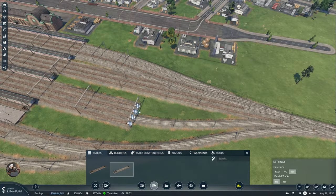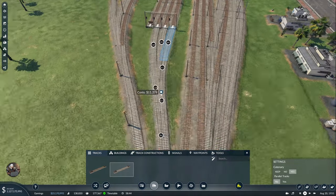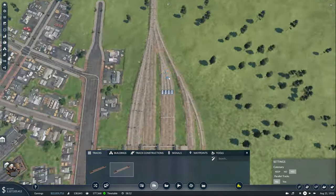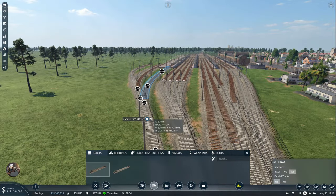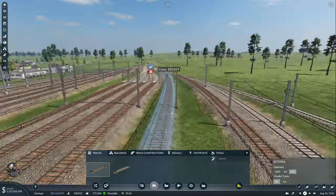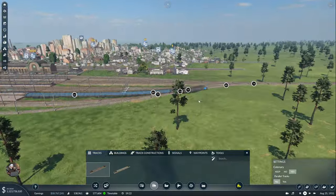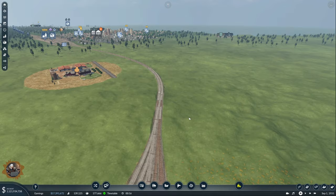Here I'm only using the fast, more expensive rails because for a significant amount of time there won't be that many trains and they won't wait for each other, so it's nice if they accelerate. Now that the station is more or less done it's time to do a few more things.